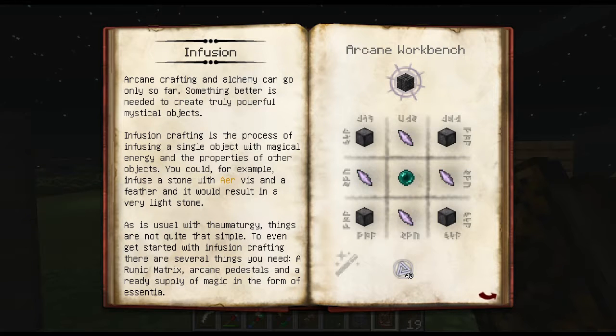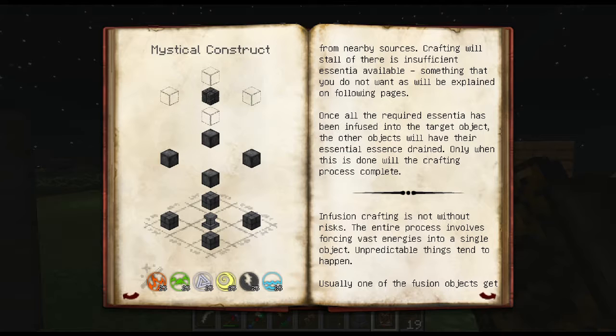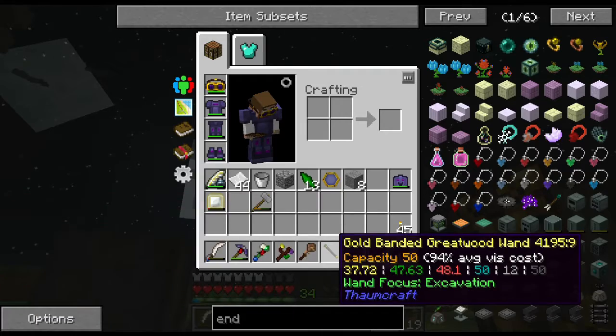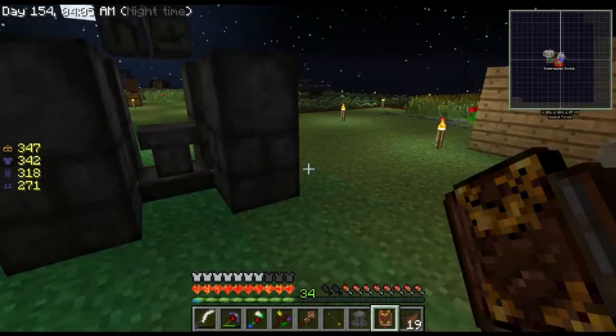I should probably read a little bit more instead of just guessing by looking at it. Okay so it says: to go through infusion crafting things are not quite that simple. To even get started with infusion crafting there are several things you need: a runic matrix - got it, arcane pedestal - got it, and a ready supply of magic in the form of essentia. I have one jar so far. Infusion is not without risk - unpredictable things can happen. Do I have 25 of each? I don't have 25 ordo - that could be the problem.